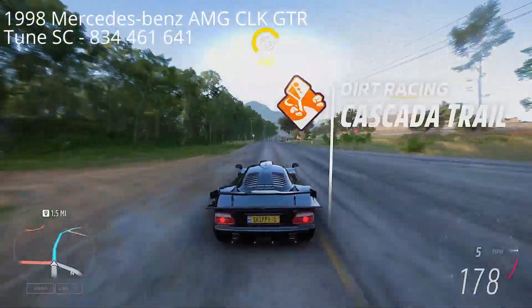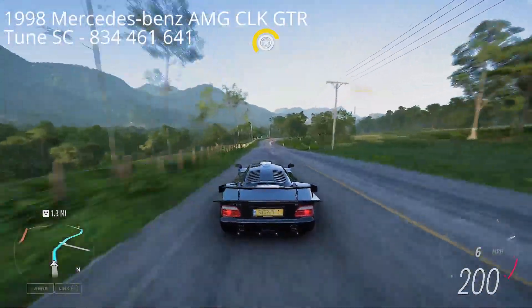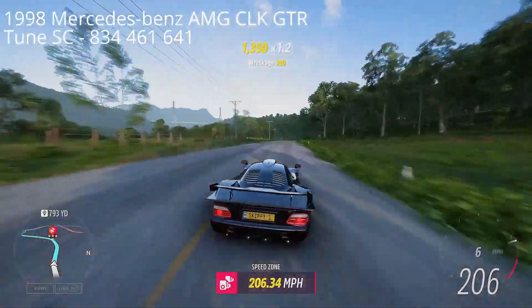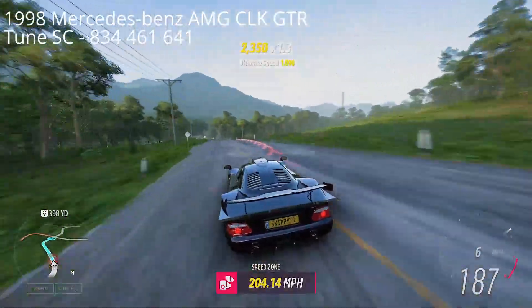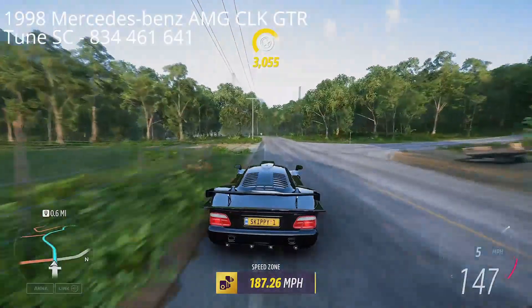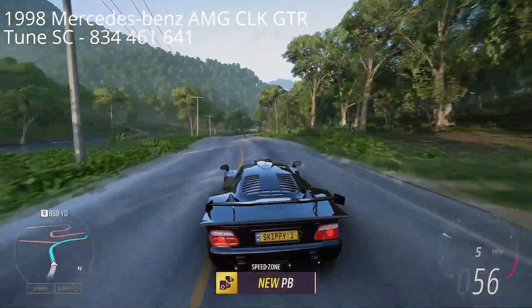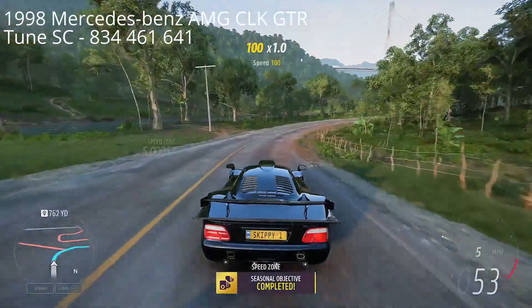We'll be doing at least 200 miles per hour, so full throttle all the way to the speed zone. You don't really need to brake — just trust the car. We go in at 206, full throttle through here, slightly off the throttle, no brakes, turn in, a little dab of brakes here, down a gear, cut the corner, and through the speed zone at 187.26 — a new personal best for me, and that is three stars, the seasonal objective completed!